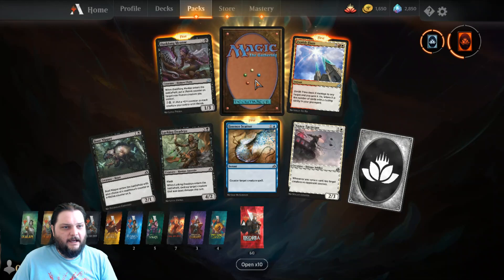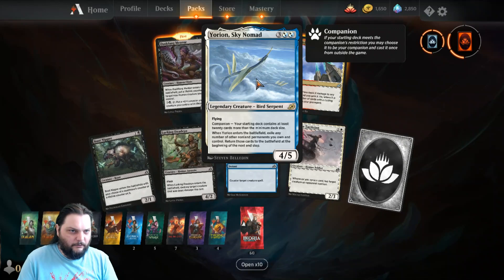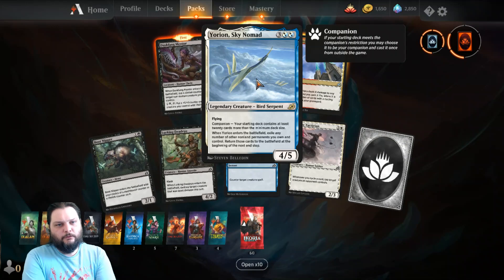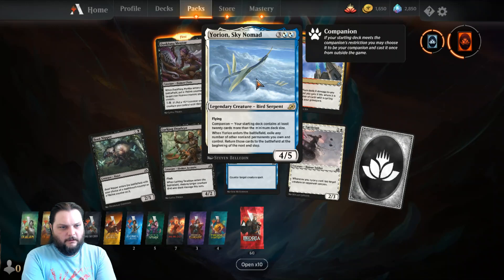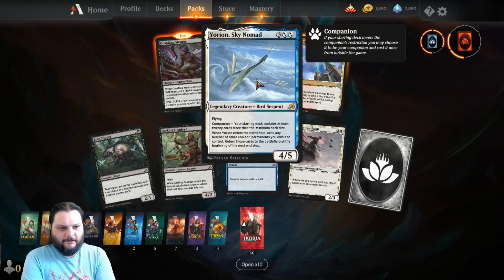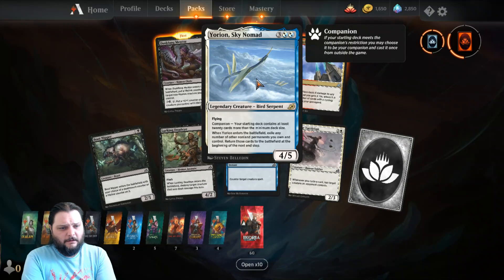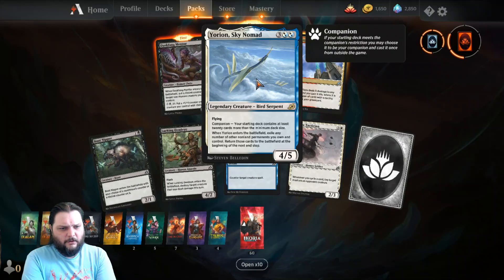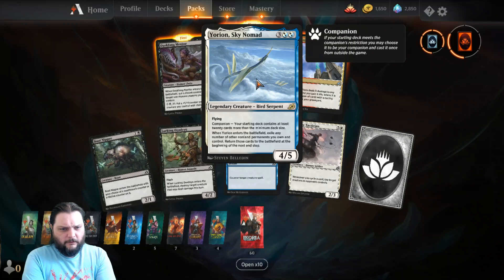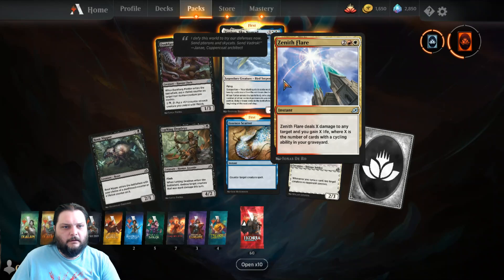And then we got ourselves Yorion Sky Nomad. It's a bird serpent — three and two, either blue or white. A legendary bird serpent, four slash five with flying, has companion. Your starting deck contains at least 20 cards more than the minimum deck size, so 80 cards. When it enters the battlefield, exile any number of other non-land permanents you own and control, then return those cards to the battlefield at the beginning of the next end step. Kind of like a big old blink.